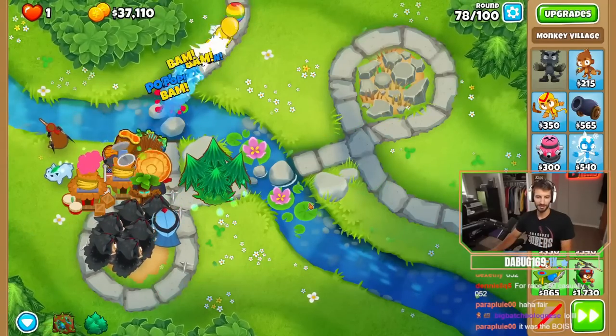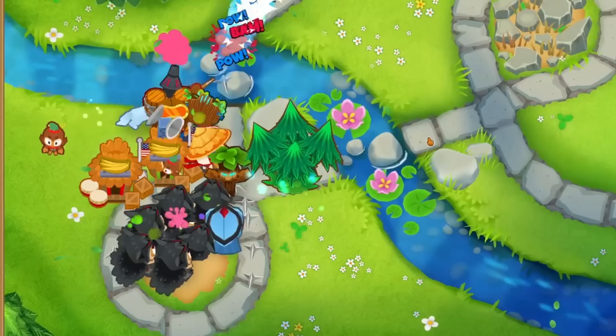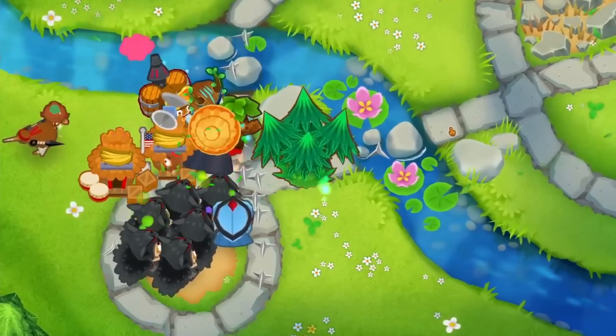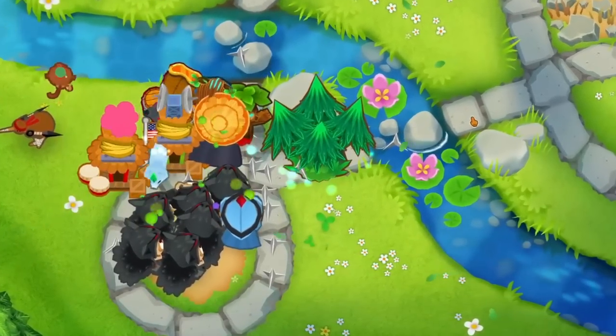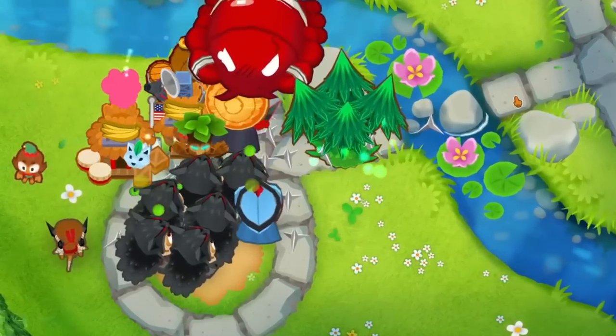The basic game plan is to get down Oban early, get two discount villages, and seven Druids inside their range. We'll make five of these Poplust, the one farthest back will become a Druid of the Storm, and the one farthest forward will either become an Avatar of Wrath or a Spirit of the Forest.